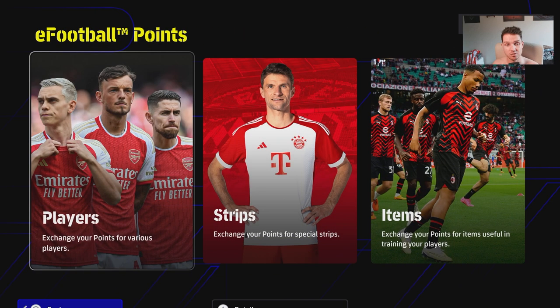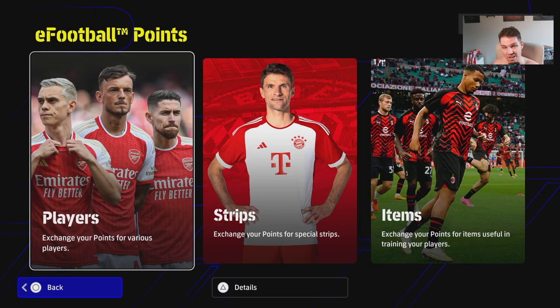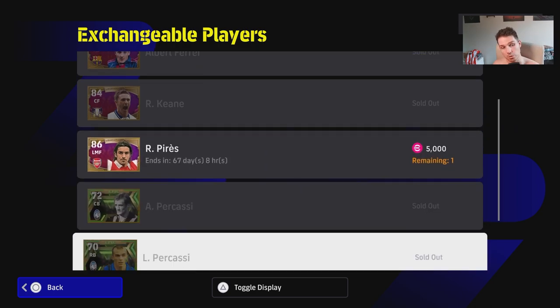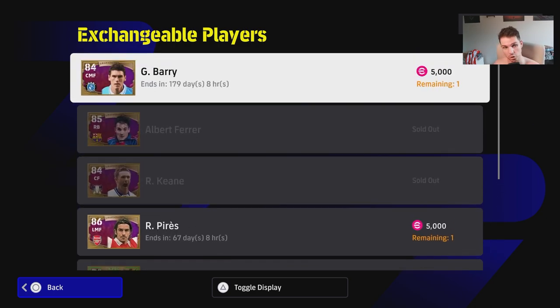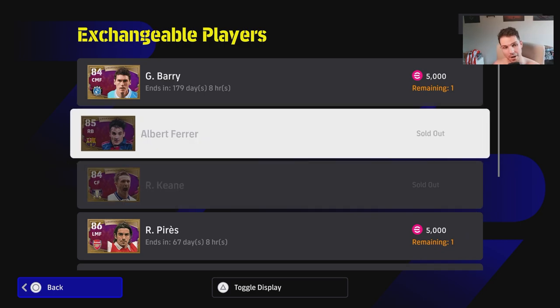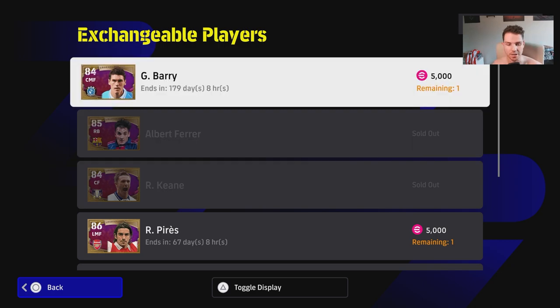You can go over to the shop, go to eFootball Points — this is split into point strips or items. There's not much to buy apart from a few players. Gareth Barry is the new one added with eFootball 2024. Robert Perez is there too. Robbie Keane is still there — he is a good player if you're free-to-play. Ferr is a good right back as well.